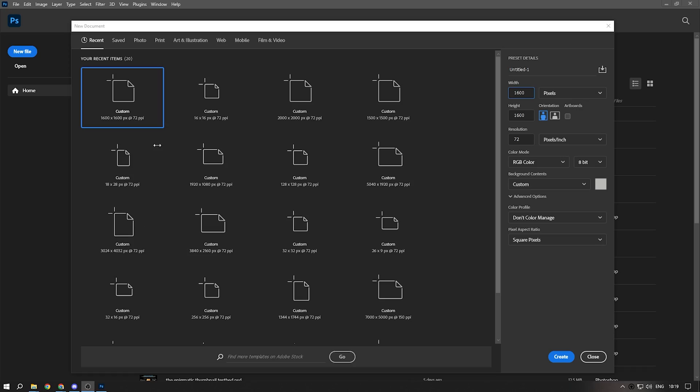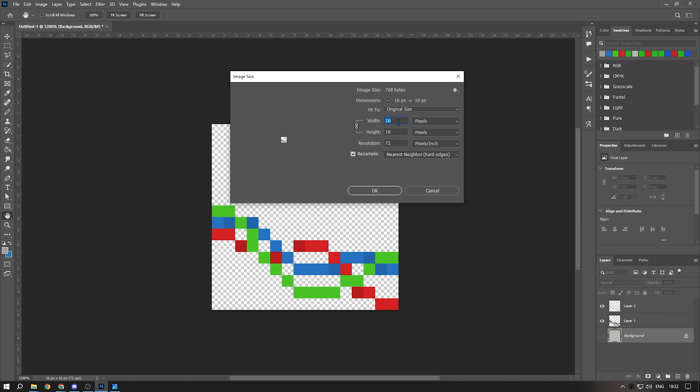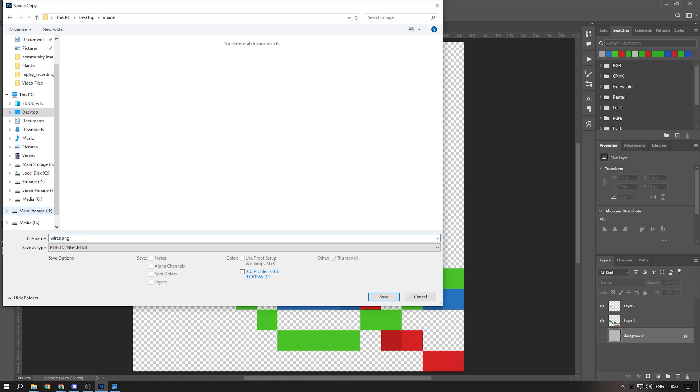Next it's time to make your actual map art. You can freehand this in Minecraft, but I prefer to jump into an image editor like Photoshop. I make my canvas 16 by 16 pixels at 72 dpi and then resize my art once I'm done to 128 by 128, setting the scaling option to nearest neighbor to keep the pixel art look, and then save it as a PNG.